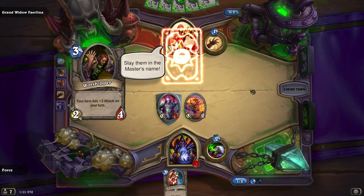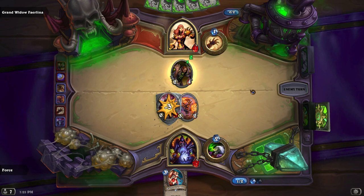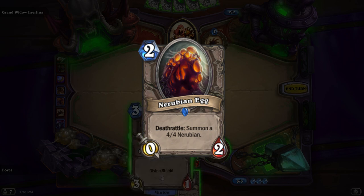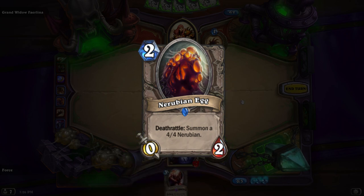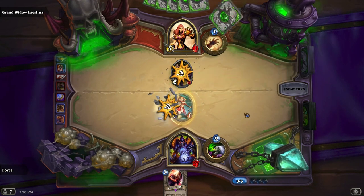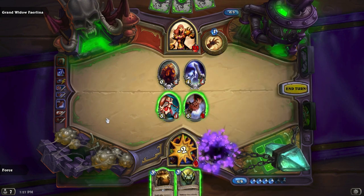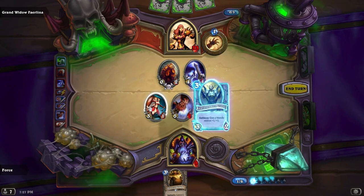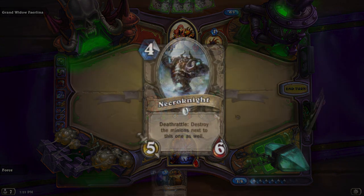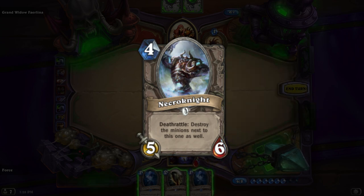Some cards to keep an eye out for: the Worshipper can be pretty scary — it's a 2-4 minion that gives her plus-3 attack, and she can have multiple of these in play, so killing those is pretty important. Try to avoid the Nerubian Eggs if you can, although she does run Hellfire, so she can kill her own Nerubian Egg and get that 4-4 in play. The Hellfire will also kill your creatures if you're running a zoo-style deck, but typically it will also kill most of her minions. The deck also runs Necro Knight, so if that gets in play, wait till it's next to another minion, kill that, and you're good to go.